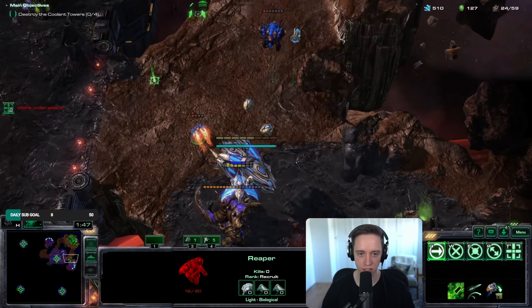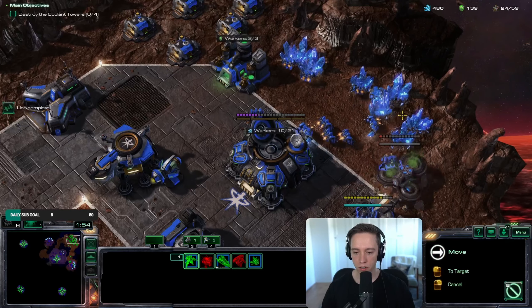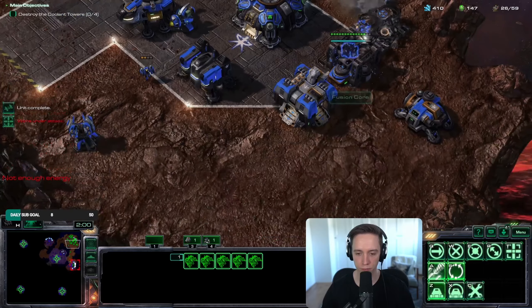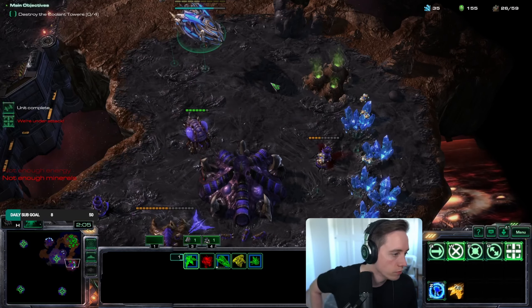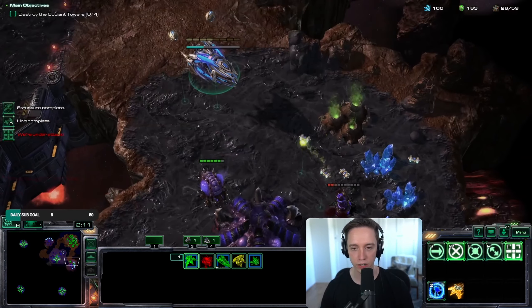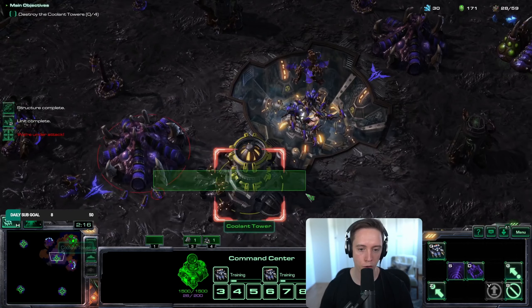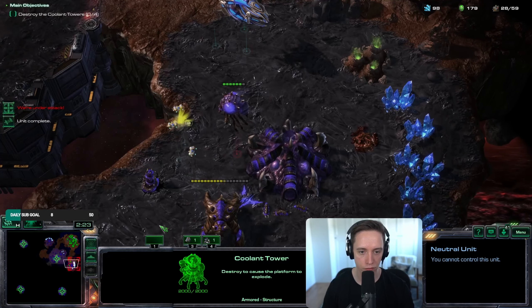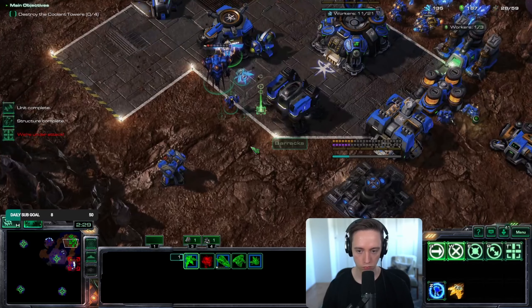Also, these interceptors automatically rebuild and they don't cost anything — pretty sick, right? I can make two SCVs at once, I should probably do that. The ultra just ate my entire ground army — might not be ideal. Got into a lot of big flyers, I think that's what we're gonna do. So we need to clear out all of these four coolant towers and then magically there will no longer be flyers in the final mission.